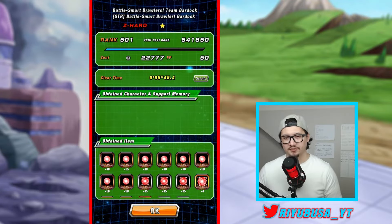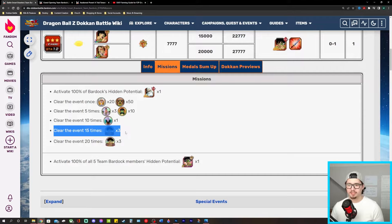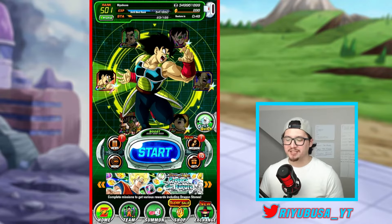We cleared the stage but didn't get a Bardock unit this time — but those are all the hidden potential orbs we farmed. Also keep in mind: to Dokkan awaken them from SSR to TUR, you need to clear the event 15 times to get three medals, then 5 more times — 20 total — for another three Dokkan awakening medals. That's the same for every unit. You may also need to farm more times to get enough small, medium, or large orbs to fully unlock their hidden potential system.